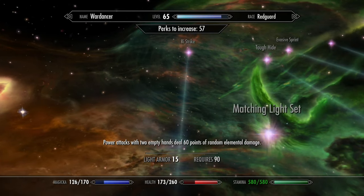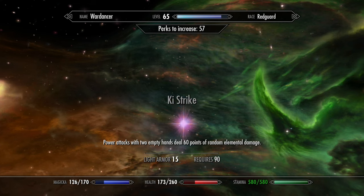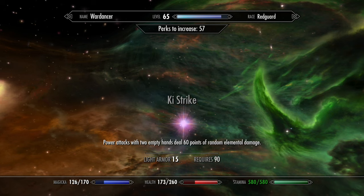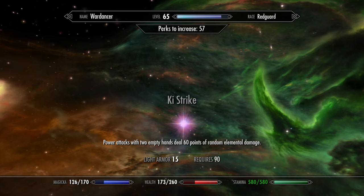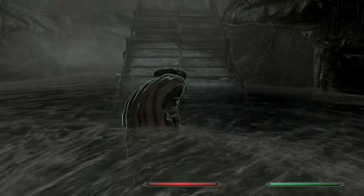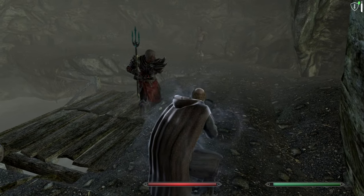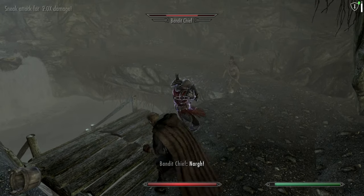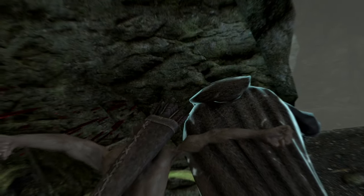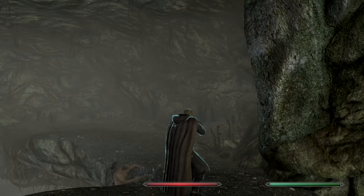The final perk in the branch is Key Strike, which infuses your unarmed power attack with random elemental damage of 60 points. This damage will scale with elemental perks in Destruction and the relevant potions and item effects. This can be paired with the Strikes line of spells from Odin to a devastating effect. So with two or three other mods, you can make your punching characters a real force to be reckoned with, on par or even superseding some fully armed fighters.